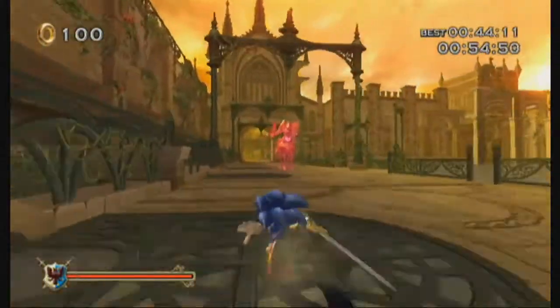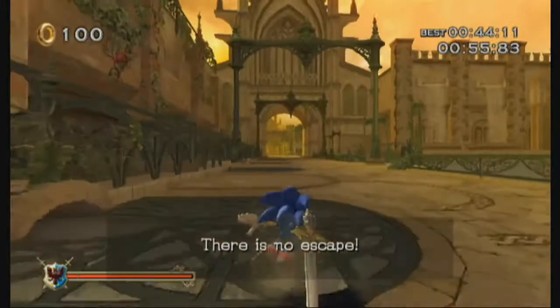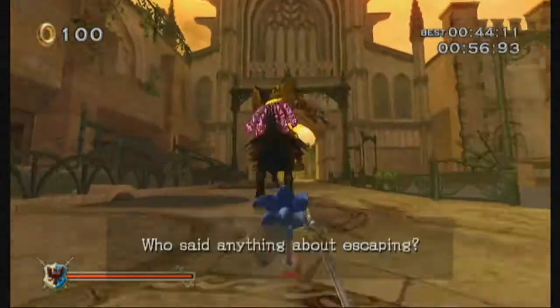That rolls into his next attack: a huge charge attack that he only does if he gets far enough away. It takes up a lot of the road, but it's easy to dodge. Just stay to the left or right of the road and he won't hit you since he doesn't home in on you — he just goes straight through the middle of the road.